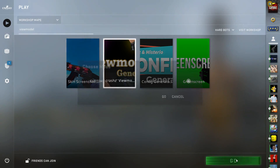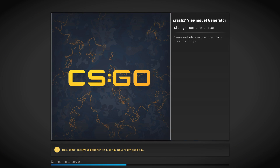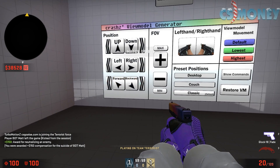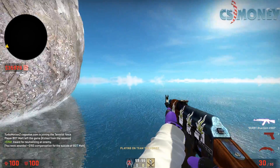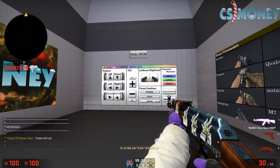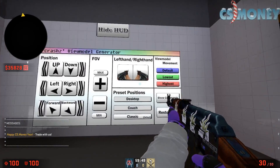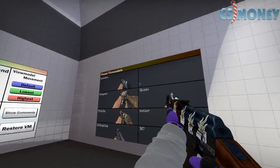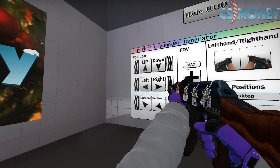Next up is Crash's View Model Generator — another map made by Crash — for coming up with your own custom view model. There is another map we'll look at that also has a view model generator, but I personally prefer this one just because it's so easy to use. There are a couple of presets and some very simple controls, so you can do whatever you want.